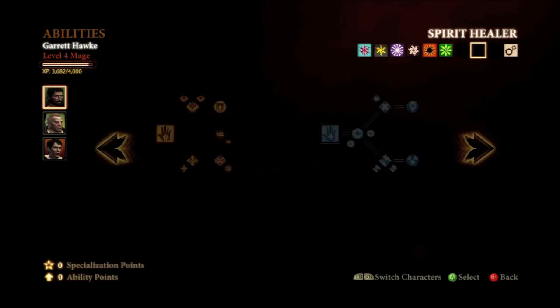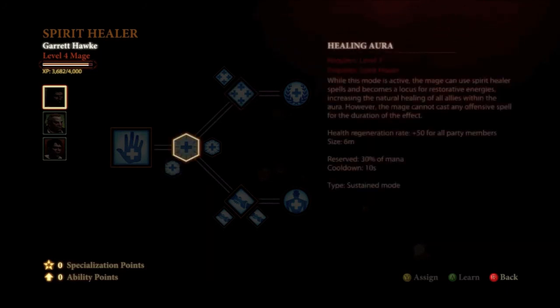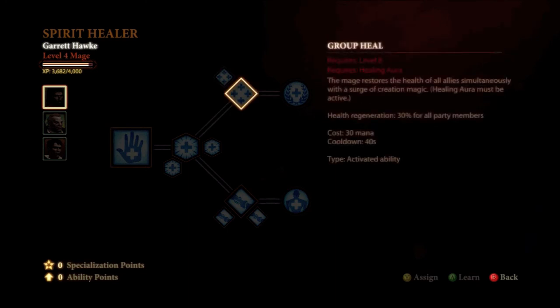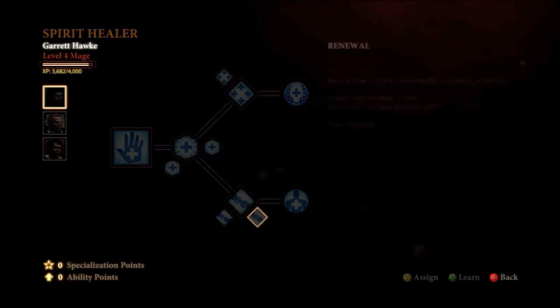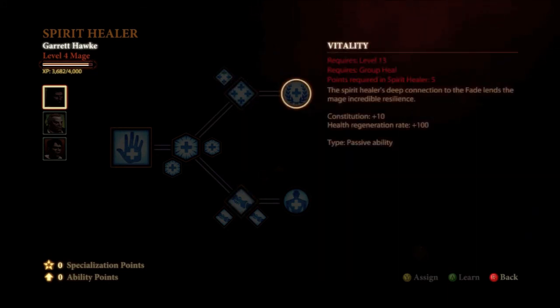Now we're going to go back once again and get Unity, which increases the health regeneration of the Group Heal spell — so now it's 50% health regeneration. Really with this build you're just going to be seeing the same thing: you get a spell and then you upgrade it, it's not too complicated. We're going to get Vitality, which is a passive ability that increases your constitution — your health — and your health regeneration rate by 100. This really makes you a nice sturdy healer, and you won't be falling as much once you have Vitality at level 17.